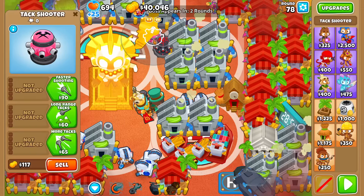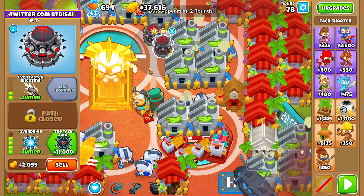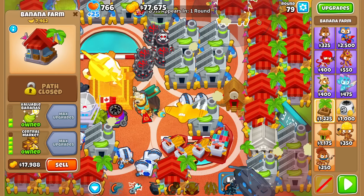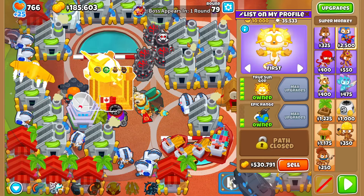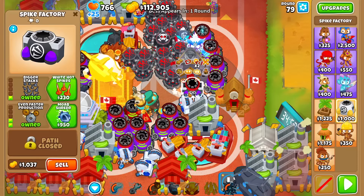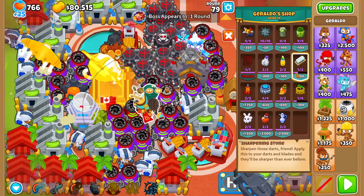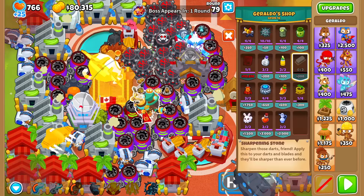We're gonna do a mix — the front's gonna be tacks, the back's gonna be spikes. I don't want to sell too many farms, maybe just the 0-2-4s — these are the most expendable. I'd like to keep the BRFs. Actually not these ones, of course — these ones have the prime real estate, so they must be deleted. I shouldn't have sold that many. I think I don't have enough to spend on. Sharpening stone on some of the spikes, and again we just do it again.